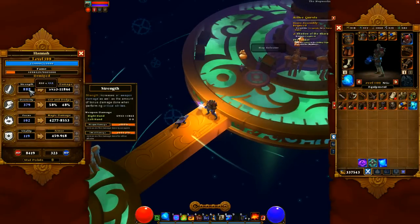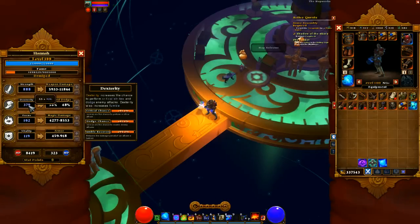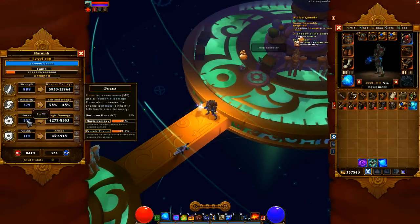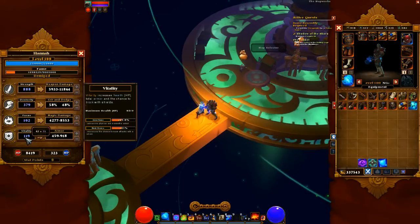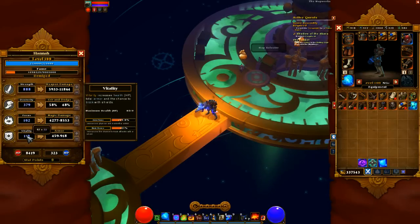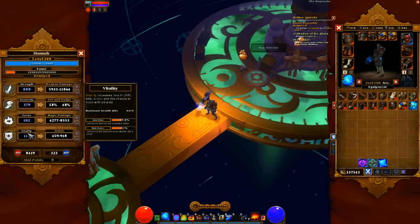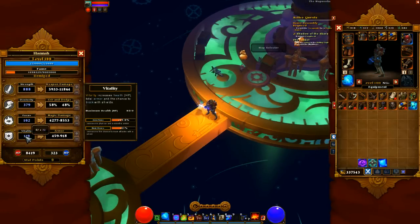I've got 430 in Strength — I've been pumping everything I can into Strength from the start. Dexterity at 53 seems to be the magic number. For Focus, I put nothing in; those are just the five points I started with and some gear. And Vitality — I went a little lower than Jaden's last video. I put 47 into Vitality, and honestly, as Jaden called out, it's really a useless stat if you're using Force Field correctly and have appropriate resistances.